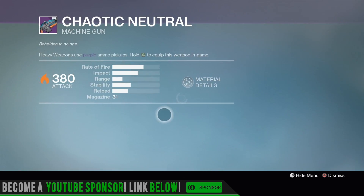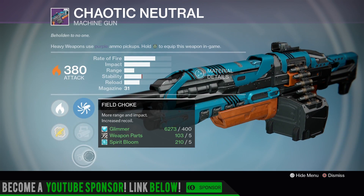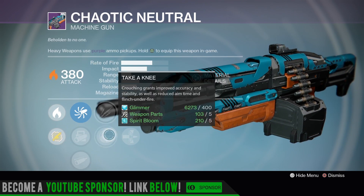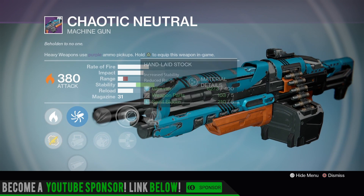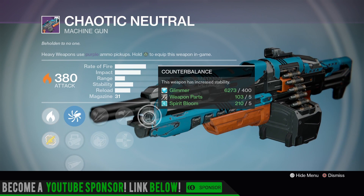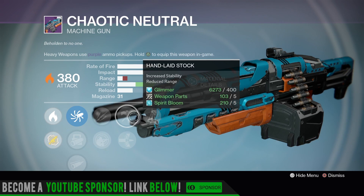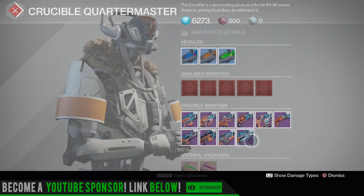Chaotic Neutral — on solar we have Accurized Ballistics, Smart Drift Control, Field Choke, Unflinching, Take a Knee, Hand Laid Stock. It doesn't max out range but Counterbalance is on there too. Take a Knee plus Counterbalance — that's a pretty good roll for PvP and PvE.